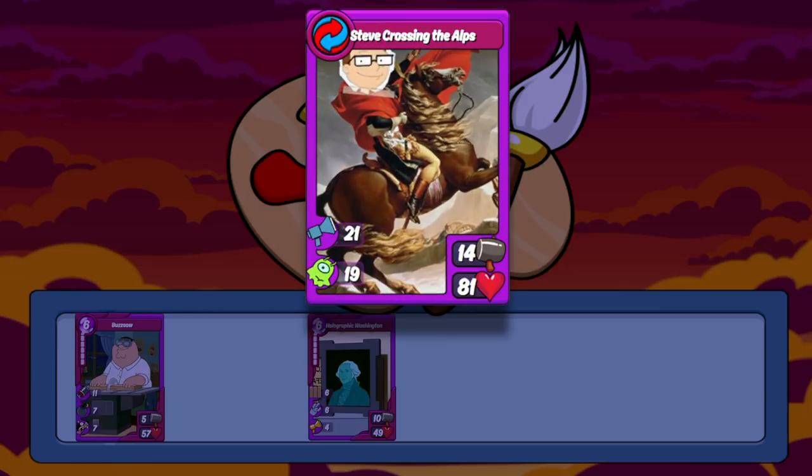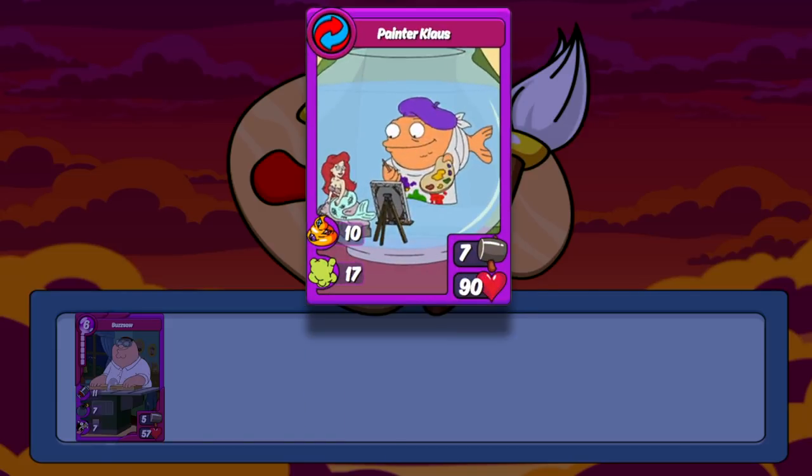Next up is Steve Crossing the Alps, made with Steve Smith. While its HP is amazing, it can only be made with two items and its skills are very limited to what they support — where this combo really shines is on an American Dad island in Siege, with a ridiculous amount of leech and insane cheer to fellow American Dad cards. The next combo is Painter Klaus with Klaus — a fantastic defense combo. Its attack is far too low for offense, but its 90 HP is top tier. It's got 10 motivate to any card and 17 gas, which makes it a fantastic wall. The only downside is that it can only be made with one card, Buzzsaw.